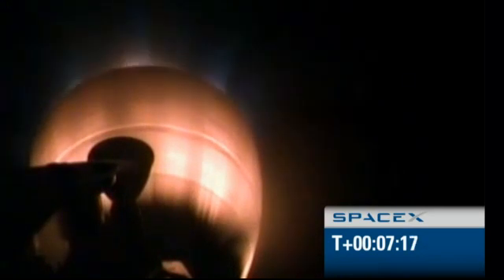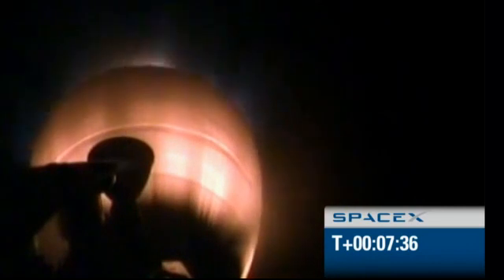Stage 2 performance is good. Vehicle remains on a nominal trajectory: 300 kilometers in altitude, velocity of 5 kilometers per second, and a downrange distance of 1,000 kilometers. IMU sensor remains healthy and GPS lock is verified.